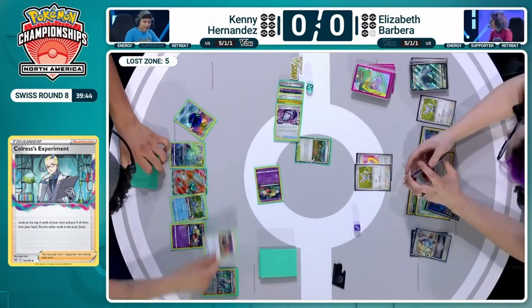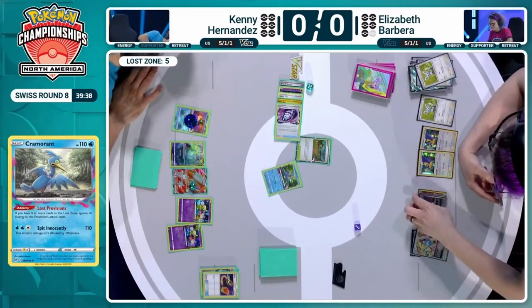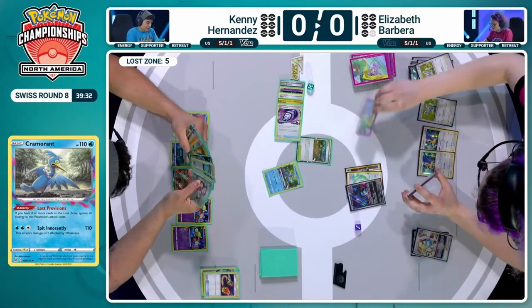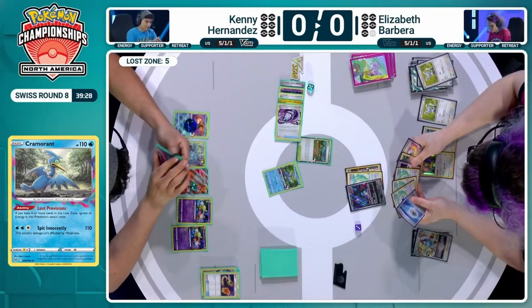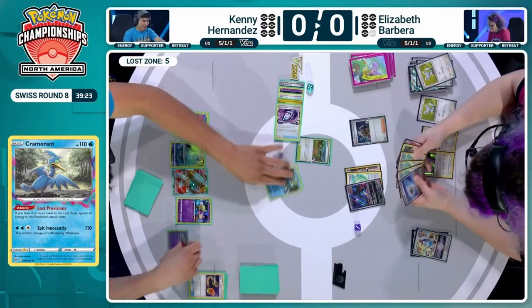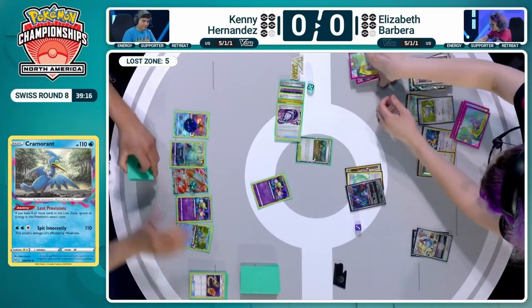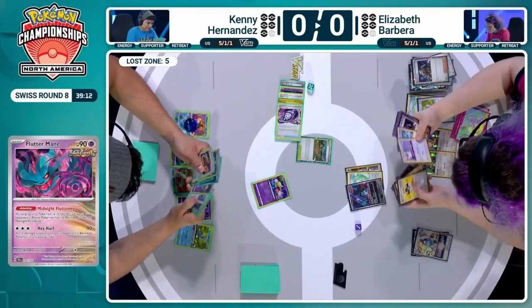We have plenty of switching cards, so it's an easy choice to just get another Comfey. We're going to search the Comfey, not use it, and just swing with Spit Innocently. Kenny with five cards in the Lost Zone. Elizabeth going straight back into the Fluttermane — that indicates we have a Gusting supporter to bring up a lower hit point Pokémon. Yep, that's exactly what it means. KO on the Comfey.